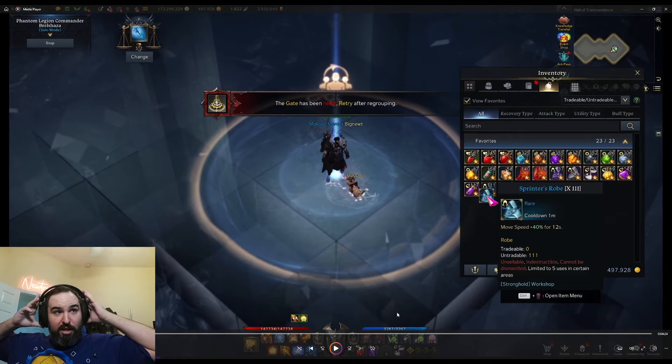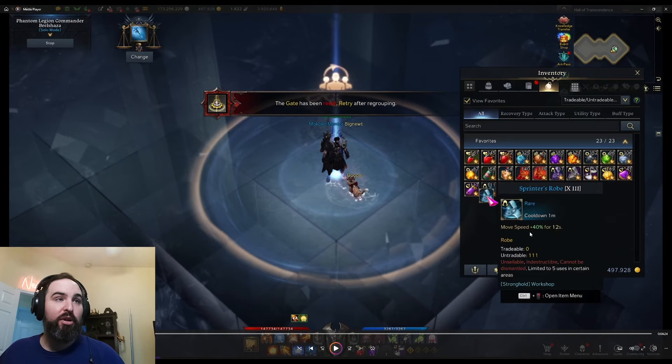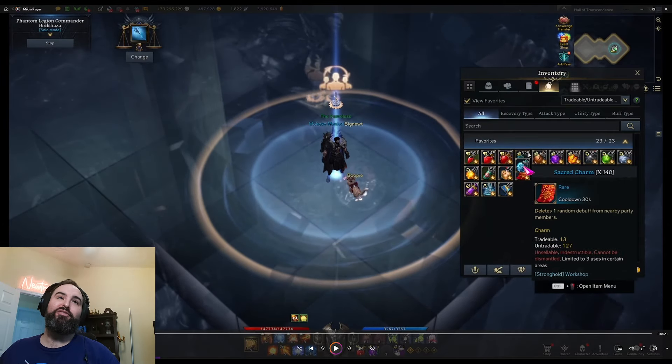If you're struggling on damage, you can bring dark grenades. If you are on a slow class, you should bring a sprinter's rope — this makes your character move faster, increasing move speed by 40%. So if you have to drop off a meteor and run a decent distance, this thing can be a lifesaver. In solo mode, I doubt you need whirlwind grenades, but you can bring them if you're struggling for the Shandy mechanic. Most classes probably don't even need it, but bring it just in case.